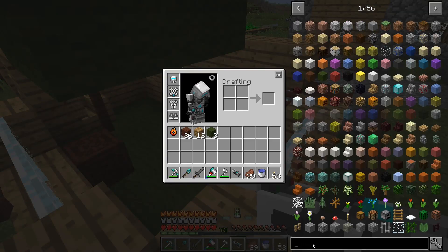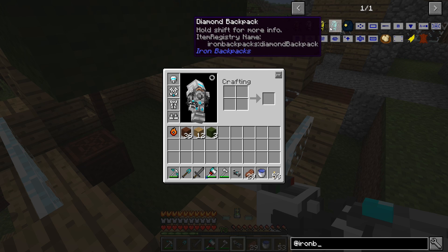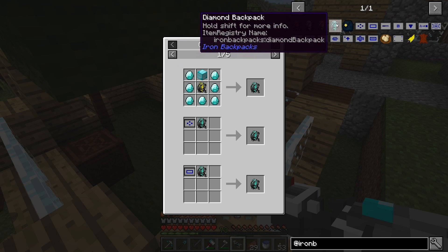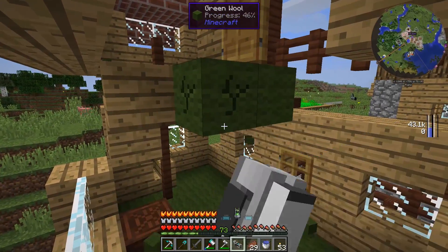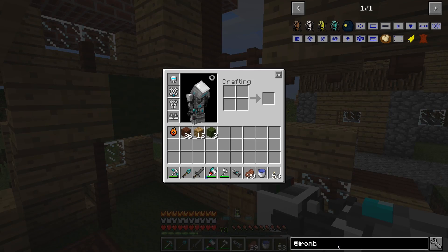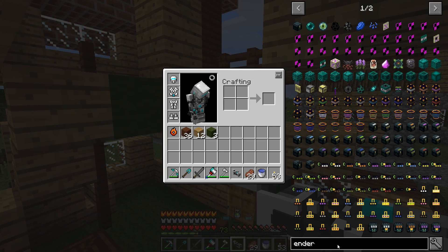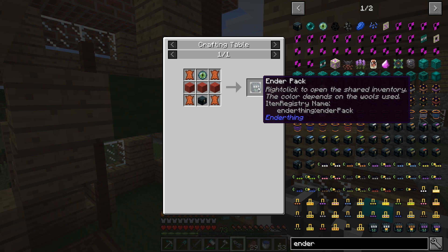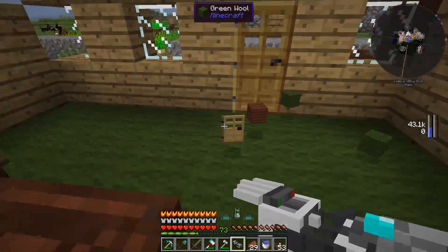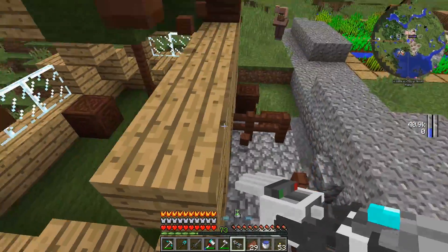Another mod I saw in this mod pack is iron backpacks - I assume these are like iron chests but as backpacks. If we get a diamond one that'd be like a portable diamond chest, which would be pretty awesome. I might look into making some of those for carrying storage around. There's also the ender chest and ender pouches from the ender thing mod - we might make one of those diamond chests and stick it in the ender pack, just so we don't lose it. I think the ender packs are like the ender pouches from other mods we've used many times in the past.